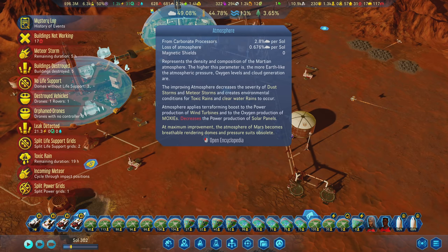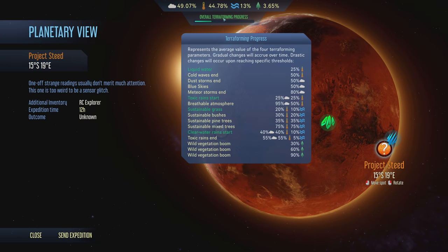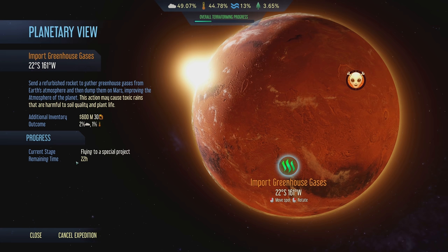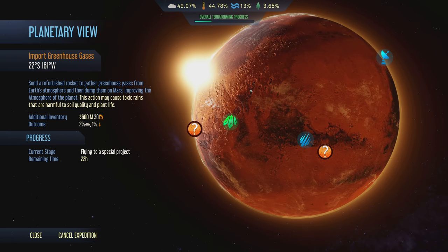The rain is here - we're almost 50% atmosphere. If you recall, 55 and 55 are our target numbers so that we never have to deal with dust storms again. 55 and 55 for toxic rains ending. Cold waves will end too at 50% temperature. I think we've seen our last dust storm, guys, because the atmosphere is going up - especially after this greenhouse gas import is done. It's got 22 hours left and it's going to add 2% to the atmosphere. We'll never have to deal with the dust storm again.